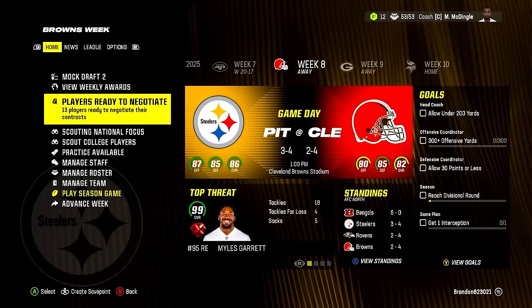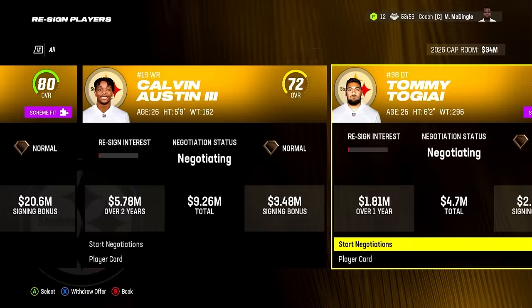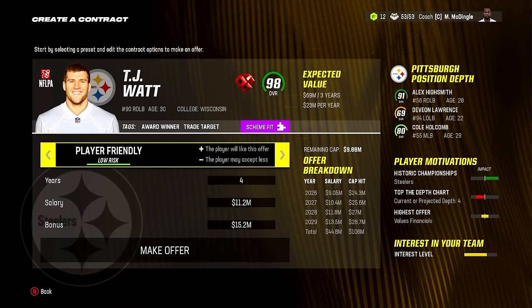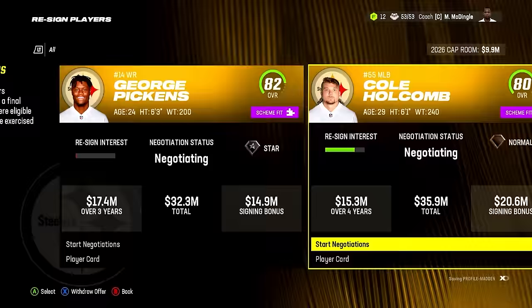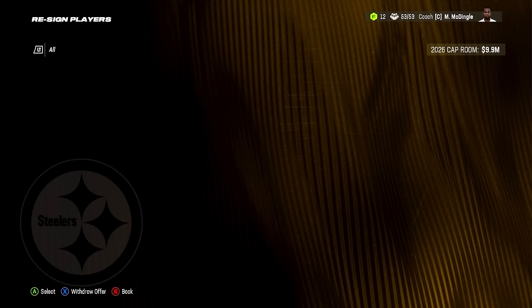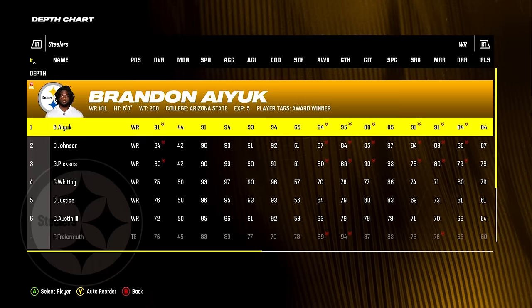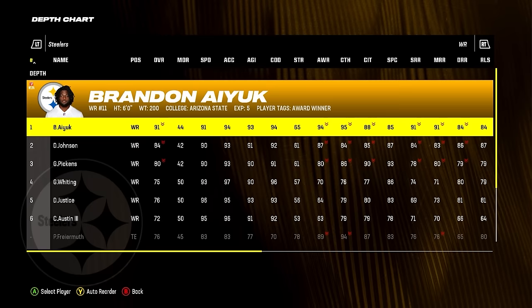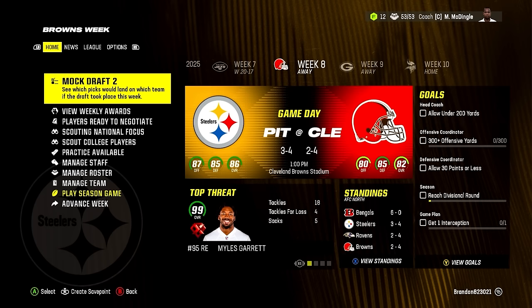Who do we have to re-sign? Just TJ Watt, George Pickens, and Cole Holcomb. TJ Watt hasn't been as good as in real life but still — four years, 106 million and he takes it. I don't know if we can bring George Pickens back since we don't have any more money. We do have other receivers though — Greg Whiting from last year's draft looks pretty good. So I think we'll be fine. Famous last words maybe. Let's get to the end of year three.